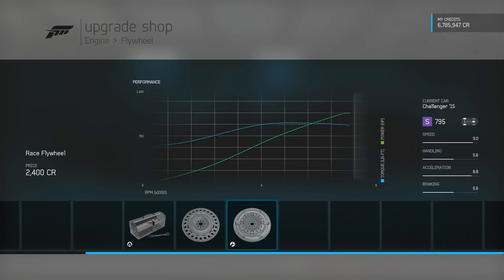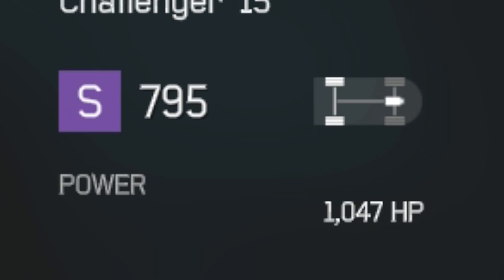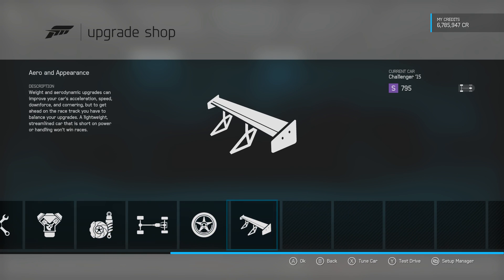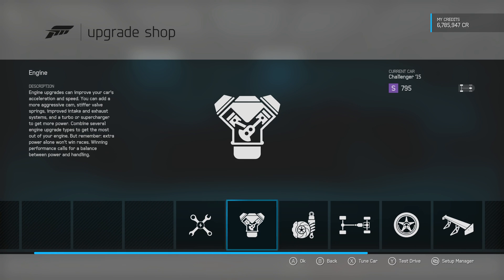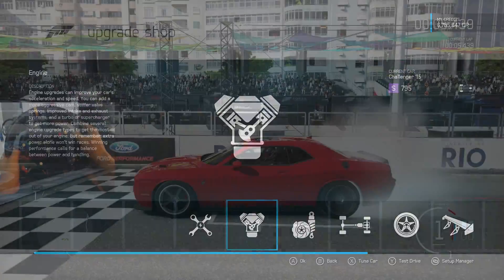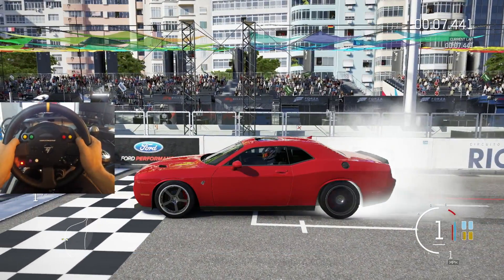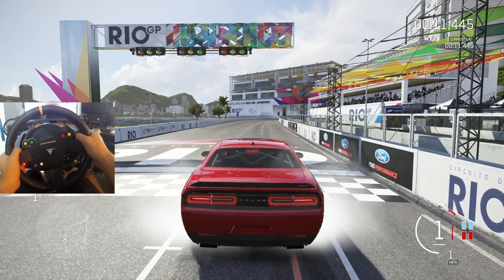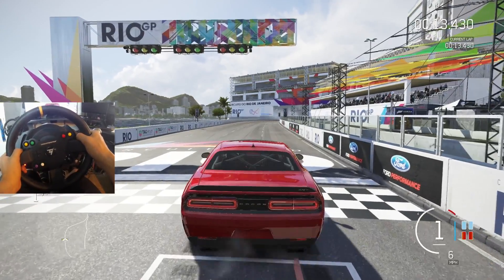898 horsepower — that was four pounds of torque. Never mind. We have 1,047 horsepower on this Hellcat. I'm not ready for this — one thousand horsepower on this Challenger Hellcat!